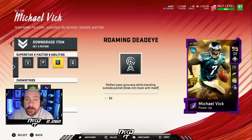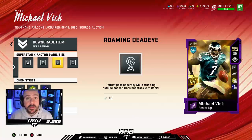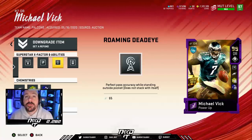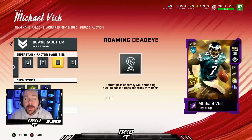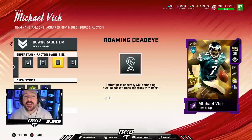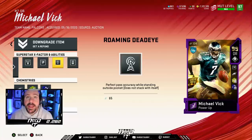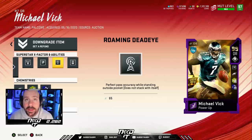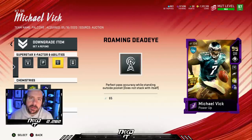Roaming Deadeye — why do I use roaming over dashing? Michael Vick could never get dashing, so I got used to using roaming. How do you use roaming? Instead of sprinting the whole time, as soon as you want to throw a pass, you just let go of the right trigger. They count that as standing outside of the pocket. It is both Dashing Deadeye and No Look Deadeye combined — you can throw passes across every single route on the run. If you let go of the sprint button, it will be automatically accurate. That's why I use roaming.